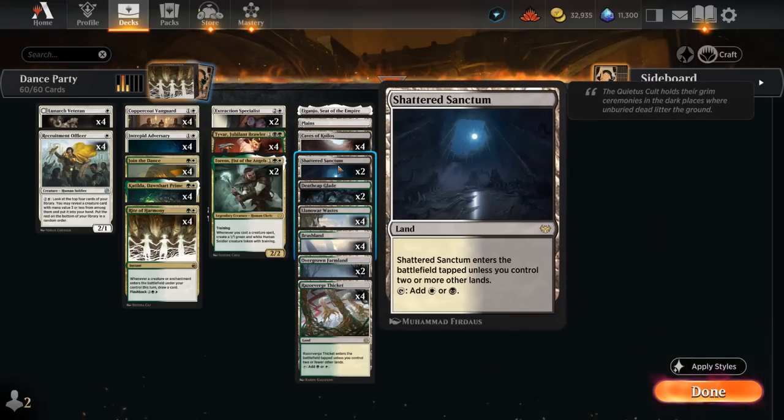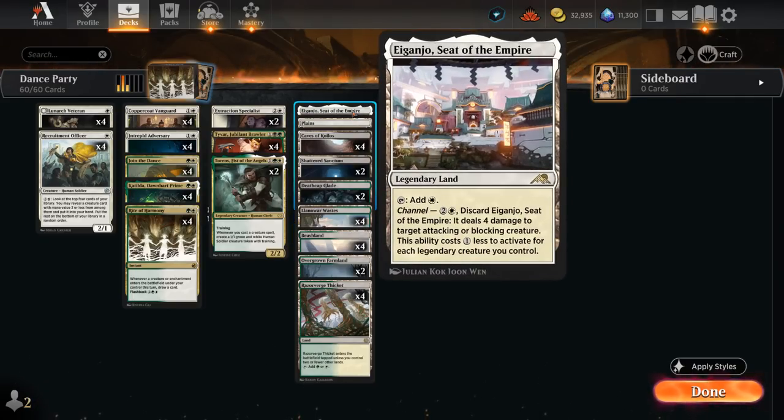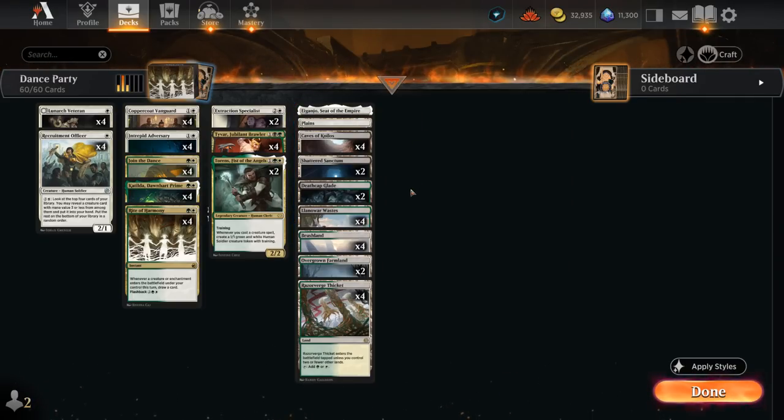We want to play three colors and can't rely on creature-type synergy lands since we need to cast non-creature spells like Join the Dance and Tyvar, so we can't use a Courtyard for instance. We've got a few more Innistrad dual lands entering untapped later, one basic land in case we need to search it up, and Otawara offering additional interaction. That's our deck — now let's jump into some games.